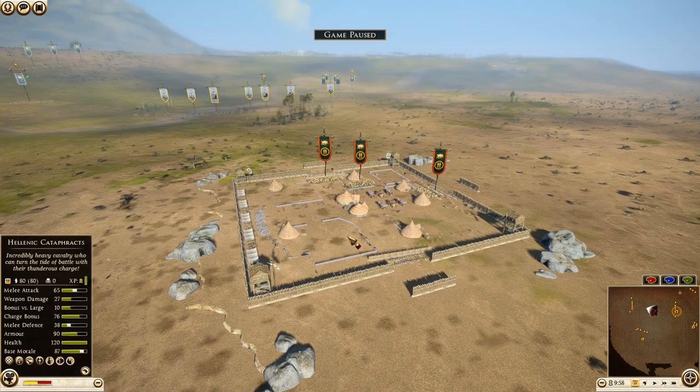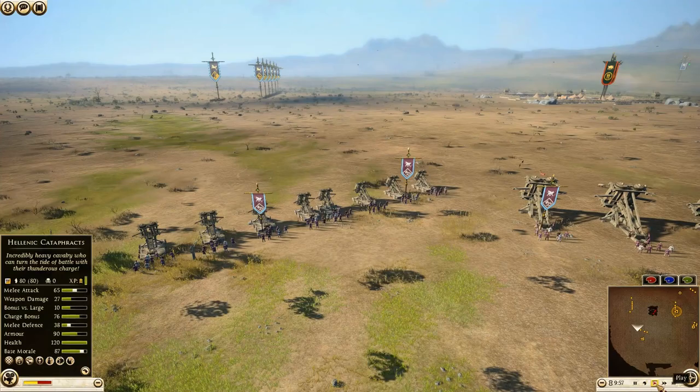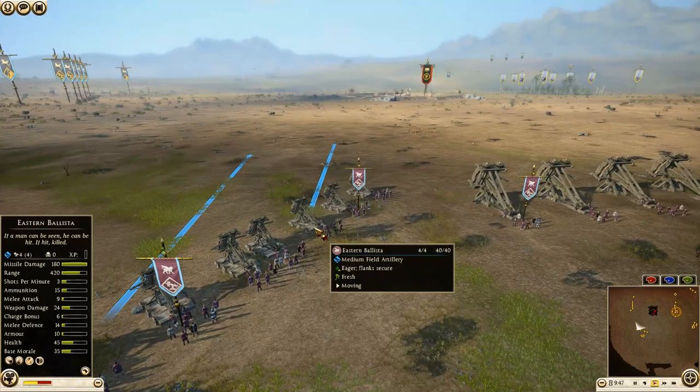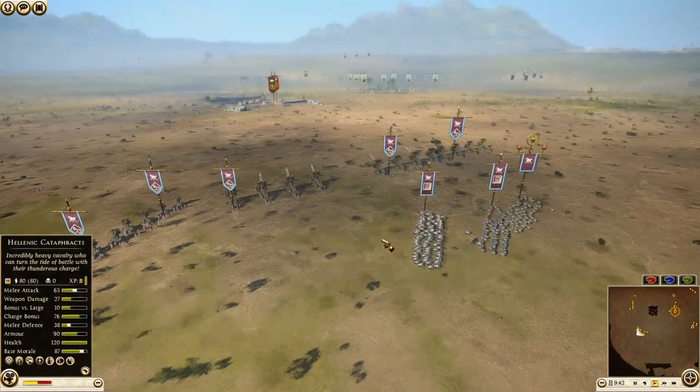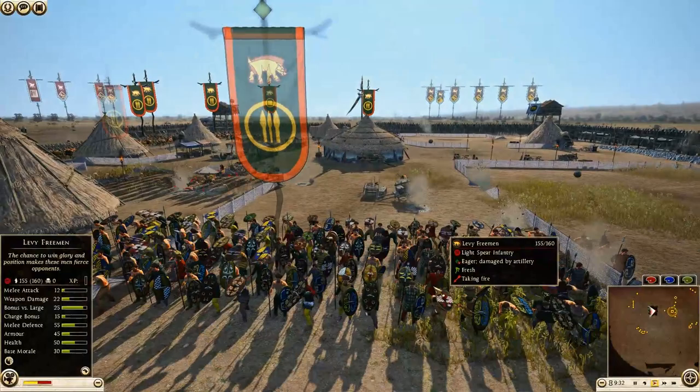This is going to be brutal. I'm assuming the ballistas are going to immediately start firing. Let's check this out and see how it unfolds. The Mesaesyli general is already starting to move, the chariots are moving, elephants moving forward. Cataphracts are starting to make their way forward for Parthia, and we have the light cavalry moving forward too. Artillery strikes coming in — oh god, big time shots in there!